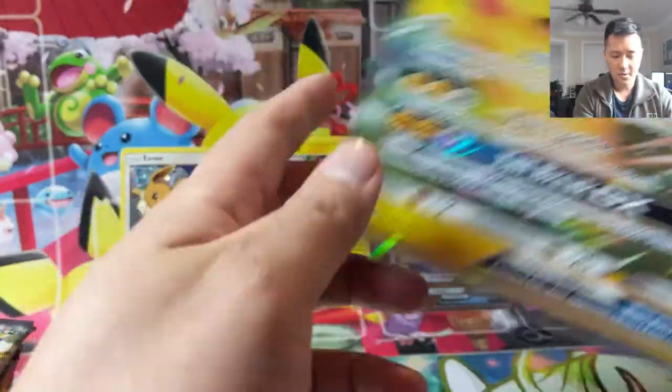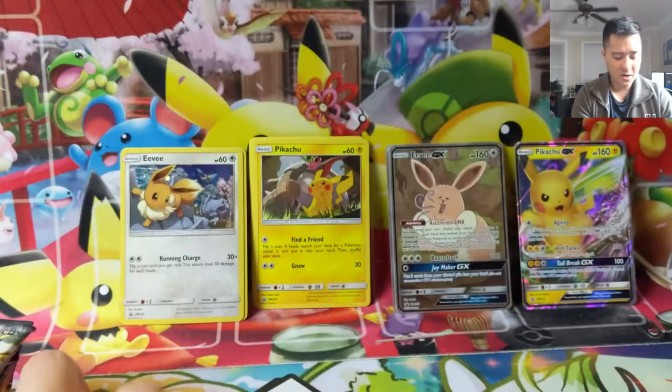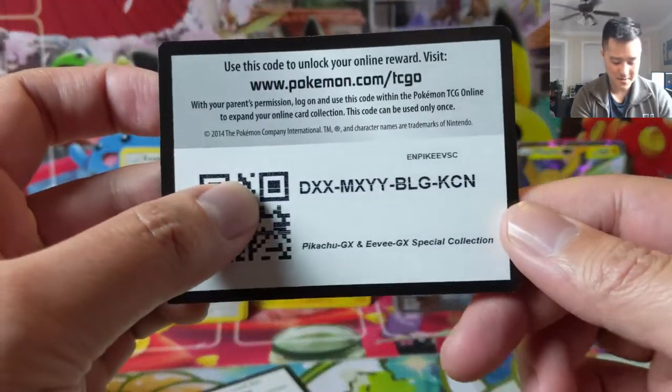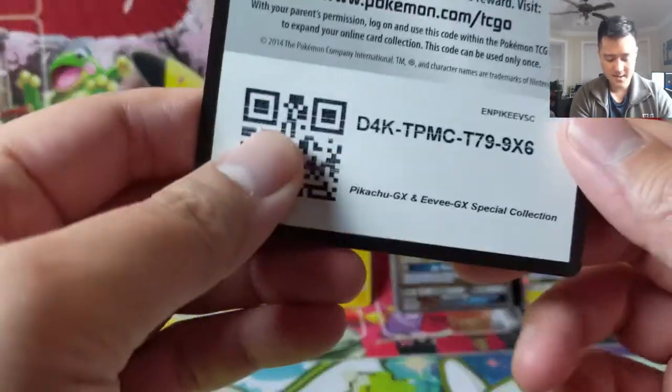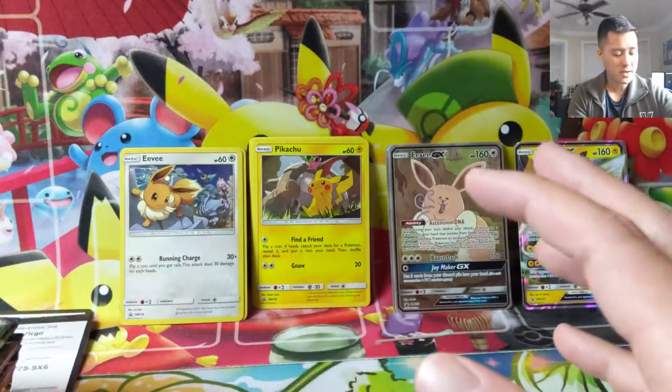We do have a jumbo card for the Pikachu — I wish it was the Eevee, that would have been better. Here are some code cards if you want your own derpy promo. Good luck snagging them. We have a lot of packs to open — 12 in total.